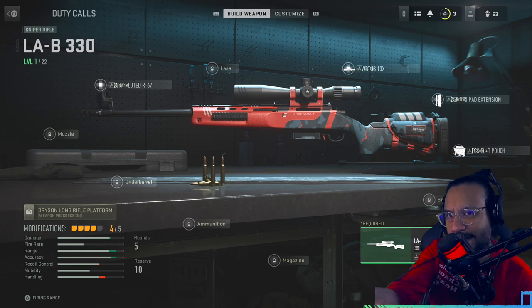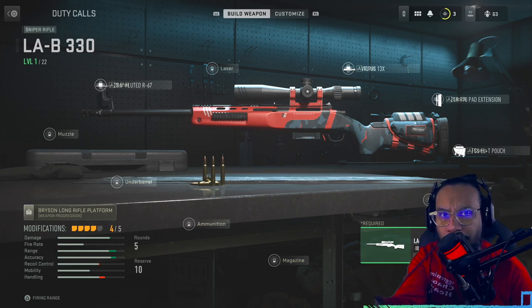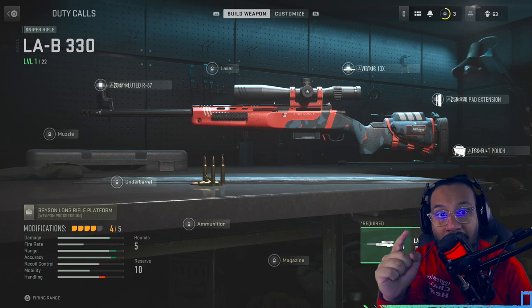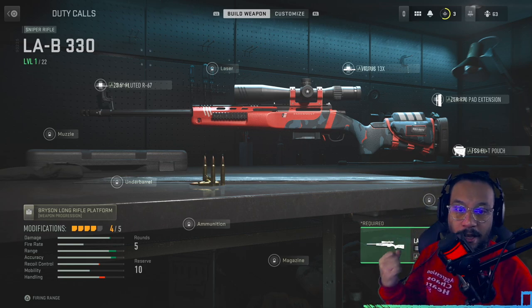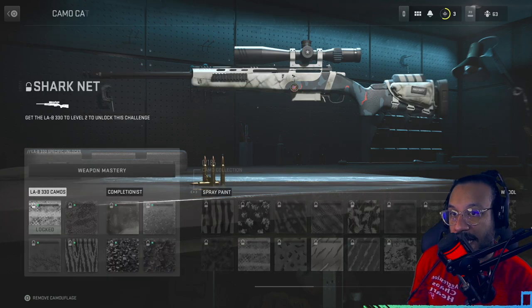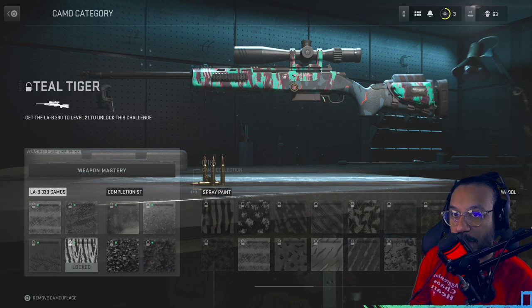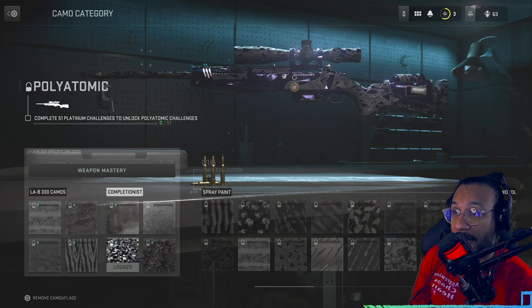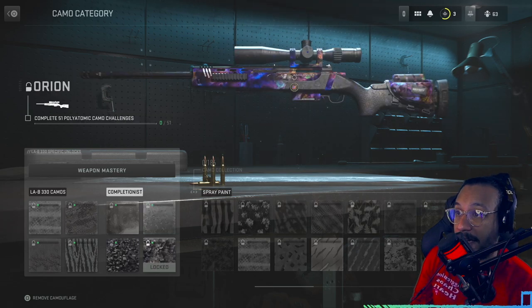For the LAB 330, the attachments are a bit hard to read, but it looks like we get a barrel, an optic, a stock, a rear grip, and the LAB 330 .300 Win Mag receiver. Here are some of the camos on this blueprint just to give you an idea — there's Gold, Platinum, Polyatomic, and Orion. There you go.